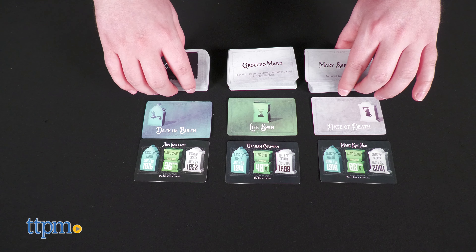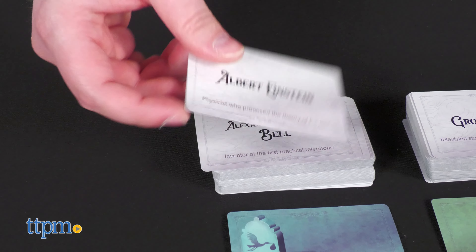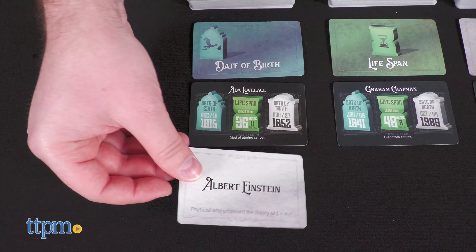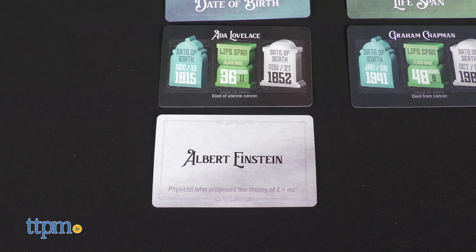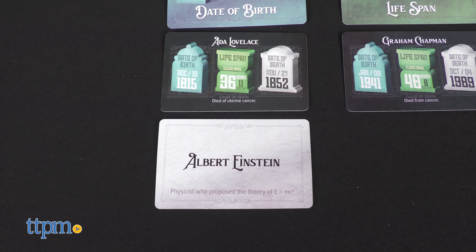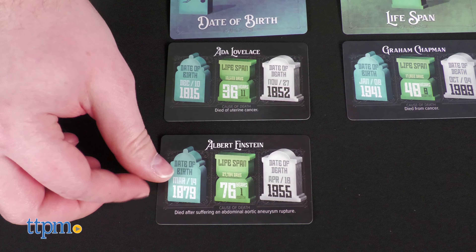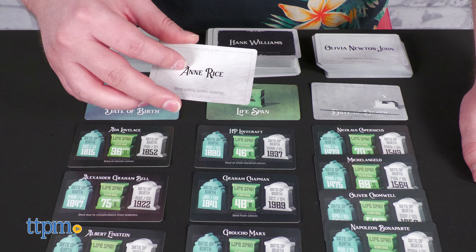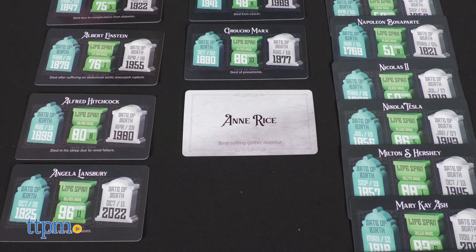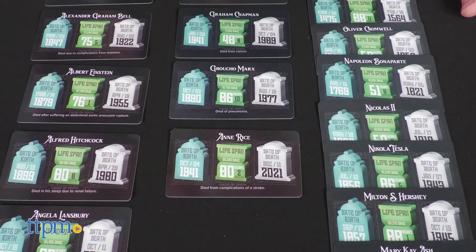The oldest player starts by drawing a card from the character decks without looking at the back. They must then sort it under one of the three tombstone card columns in the correct order — does it come before or after the card already in play? Once they lock in their guess, flip over the card to check the answer. If they guess correctly, the card is now part of the column. If not, the player keeps the card as a penalty.